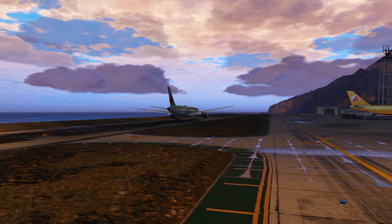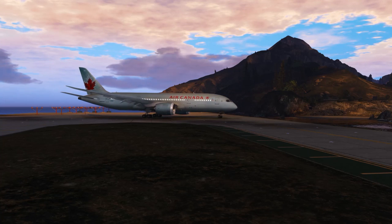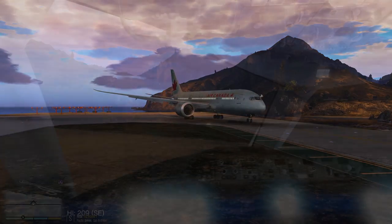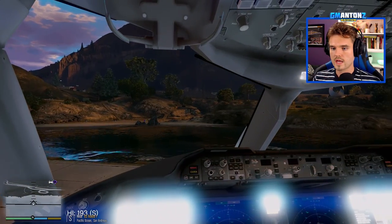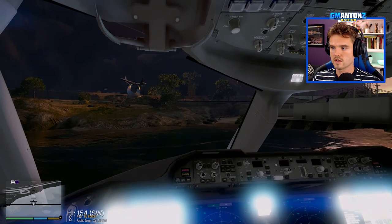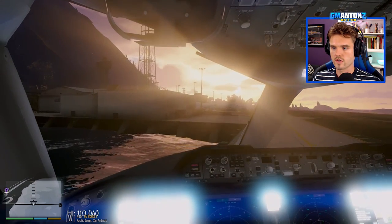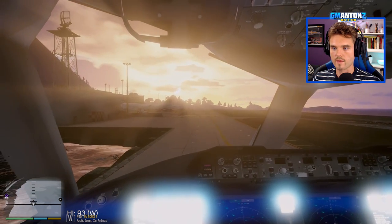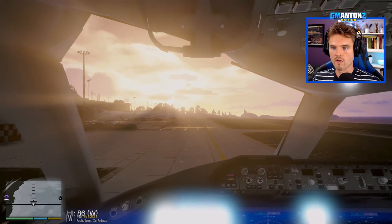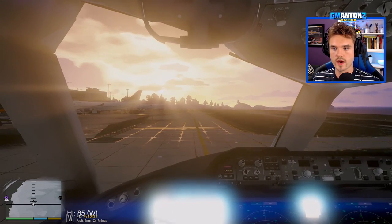Air Canada 792, contact ground 121.9. 121.9, Air Canada 792. Porcopio Ground, Air Canada 792 with you off runway 03. Air Canada 792, taxi Alpha to Gate 2. Alpha to Gate 2, Air Canada 792. All right, let's make a turn right here onto Taxiway Alpha, watching out for that water. Turning right around. Fantastic — look at that sun coming over the trees as we make our taxi towards Gate 2 here at Porcopio International.